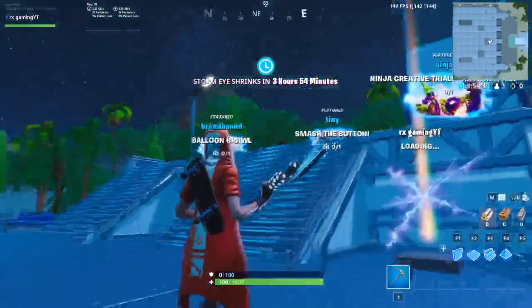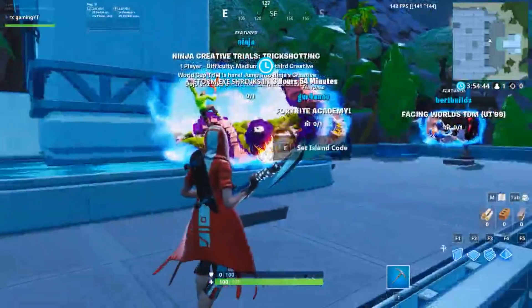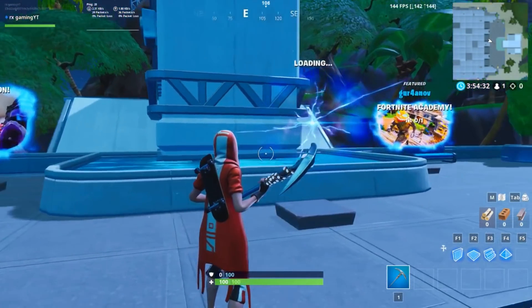Just go into creative, wait for it to load, then go to any island, set the island code, and copy paste it. As you can see, it should say 'solar Yoshi avoir les skins' — which just means 'have the skins' in French.